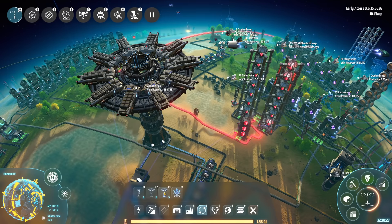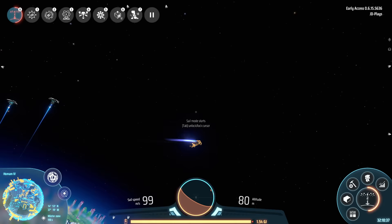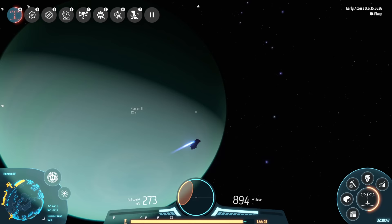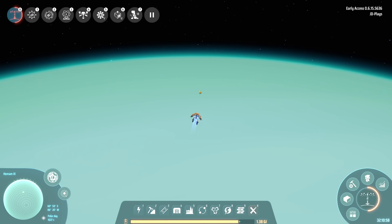Lastly, let's cover the orbit collector — the one that goes and covers the gas giants. We've had many questions about those as well. So let's jump back into sail mode and find our gas giant. There it is — your gas giant.